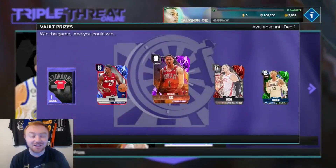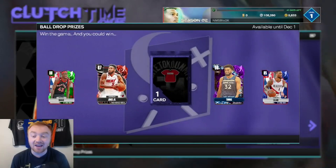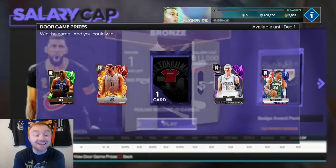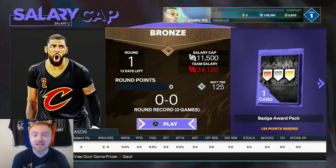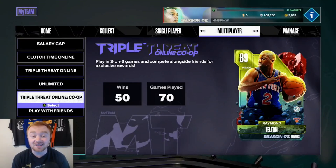Triple Threat Online is the same deal — you do have Derrick Rose there. Clutch Time Online, you have KAT, who is non-auctionable. But Levine is auctionable, Brooke Lopez is auctionable — there are a lot of auctionable cards across these different modes. Now is definitely the time, especially in the beginning of the season, to go ahead and grind and get yourself some MT.